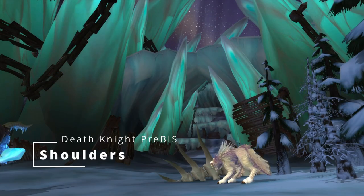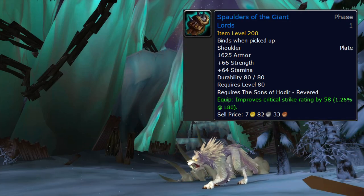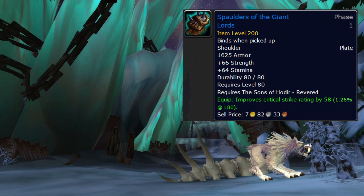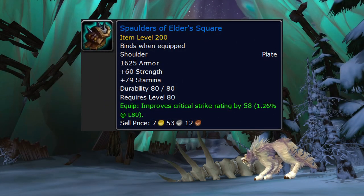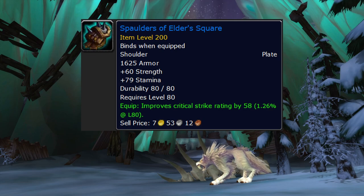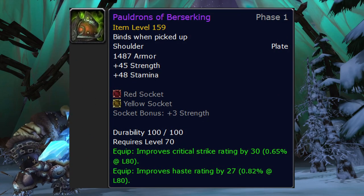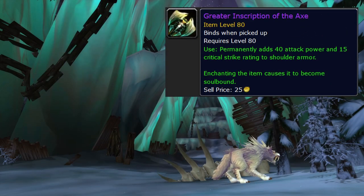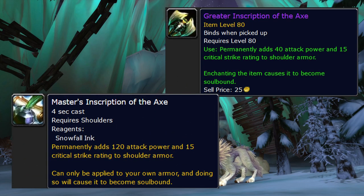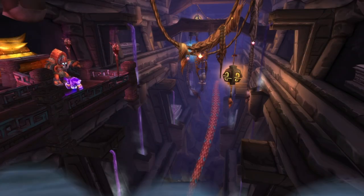Shoulders: for once the best option is actually really easy to get. Spaulders of the Giant Lords are from Sons of Hodir rep at Revered - you're going to get that rep anyway since you need Hodir rep for your shoulder enchants. Snake Den Spaulders from heroic Gun'Drak dropping from Slad'ran will pull ahead if you're Unholy. Spaulders of the Elder's Square are BOE dropped from Caverns of Time Strat - they're behind the other ones but fine to use while working on that rep. There's also Pauldrons of Berserking - not really pre-raid, but if you have them from pre-patch raids they're still really good with Wrath gems. Our shoulder enchant is from Sons of Hodir, unless you've leveled a profession with a better enchant.